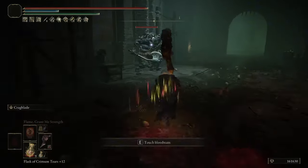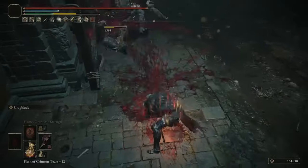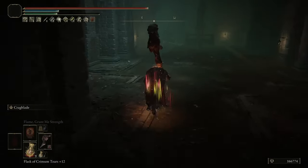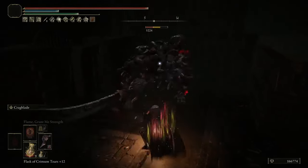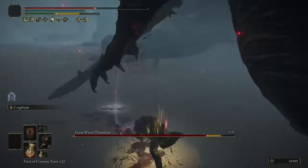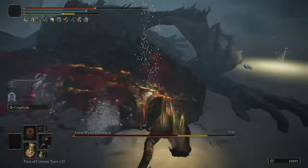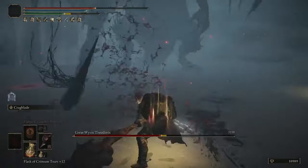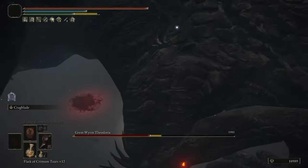With all that combined, it's like 92 stance damage per charged heavy. You can use Endure or Royal Knight's Resolve instead of Crag Blade, but I don't like those because we have to keep recasting them every time. This weapon does have some downsides though — it has really bad reach, so if you aren't hugging the enemy, those charged heavies are not going to hit, and they are pretty slow, so sometimes the enemy will just move while you're trying to do it. That and the weapon's AR is pretty low for a Colossal, so on hits that don't bleed, it's not going to do a lot of damage, but it is still very strong in the right fights for it.